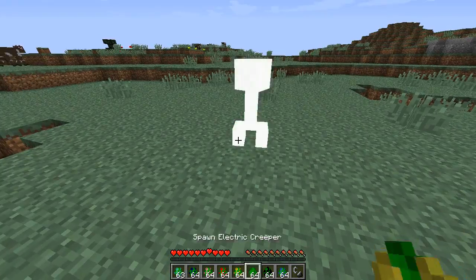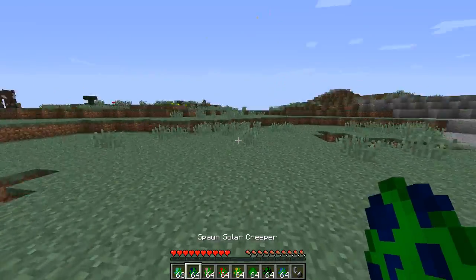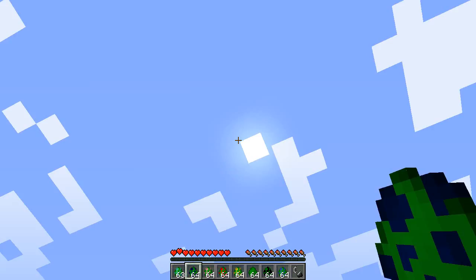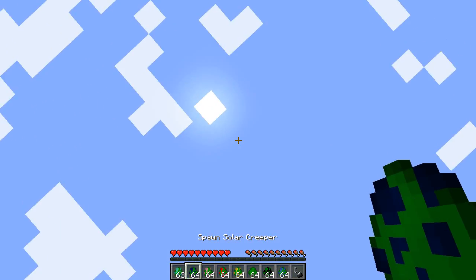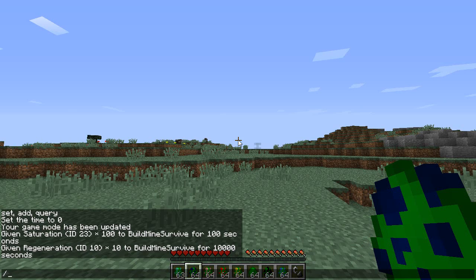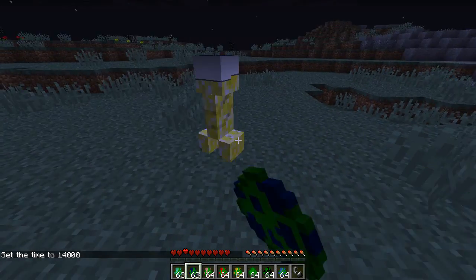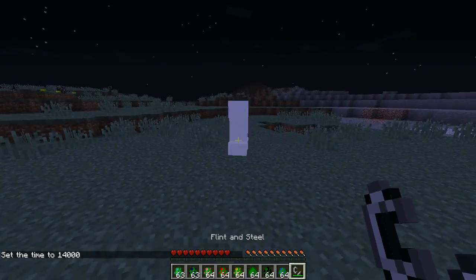First we have the wind creeper. When this guy explodes, I will get launched away pretty ravenously. Next we have the solar creeper. The sun is high in the sky, but to demonstrate this I'm going to make it nighttime first. Now it's just after sunset. Let's try this - solar creeper, show me what you got.